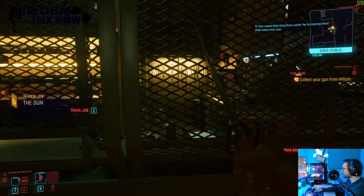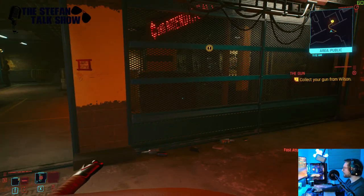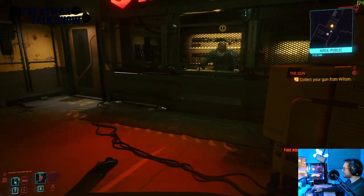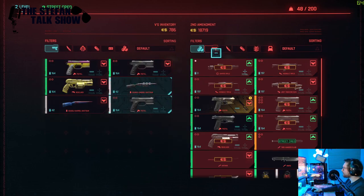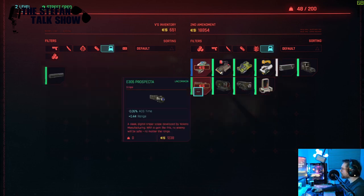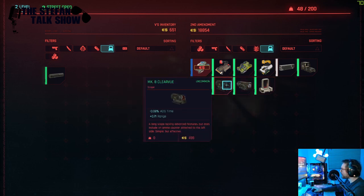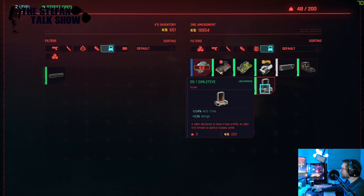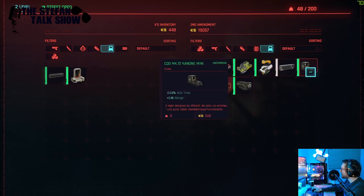I actually got this tip — I believe it was CCJ, I'll include it in the links. He was saying the best thing you can do is always get a muzzle or a silencer on everything, because that will really help you with your aim down the line. Something I definitely recommend.